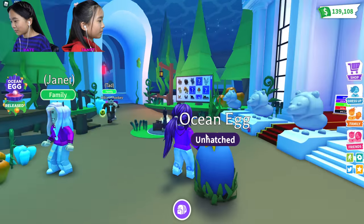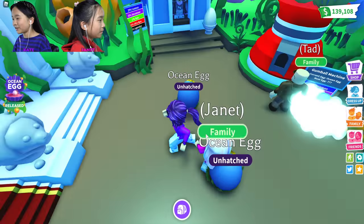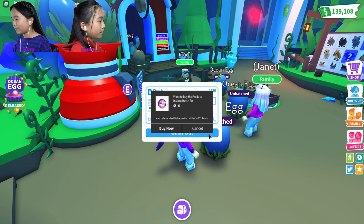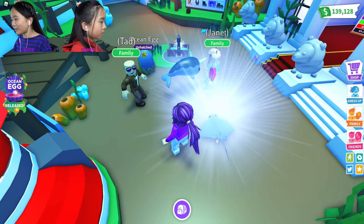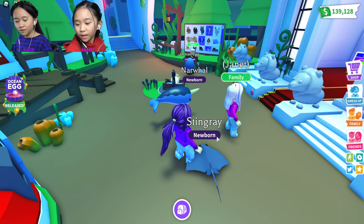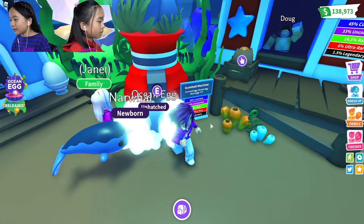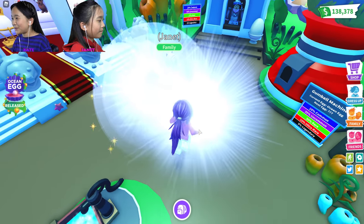The ocean egg looks really nice and cool - it has seaweed and a little starfish on top. We're gonna try to get all eight different pets. I'm gonna hatch mine - oh, paycheck! We got a narwhal and a stingray, so that's two out of eight. The stingray is common and the narwhal is rare. Let's get another one - the narwhal is really cute, but I hope we get something different.